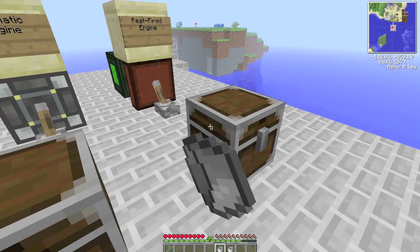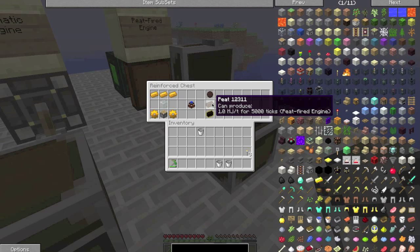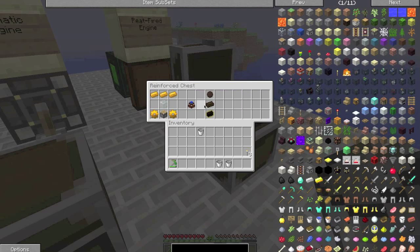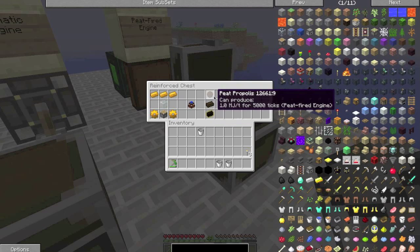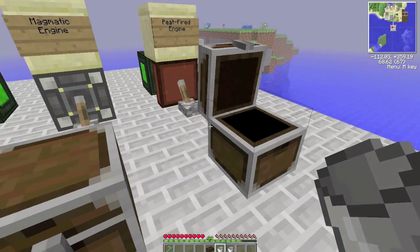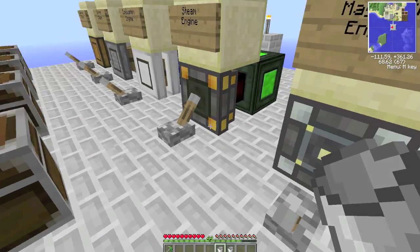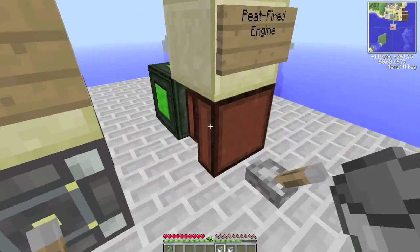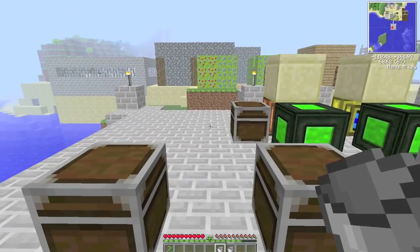Then we have our peat-fired engine. Peat-fired engines run off peat — you can get peat from a sludge boiler, or from bees. It requires copper ingots to make. You can also create a more advanced version by combining it with peat and ash, which is actually quite effective since this is the only engine that uses those fuels. Once the engine goes through an entire cycle, it will create ash.